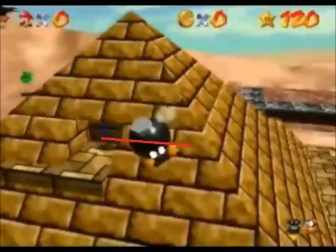This picture shows the approximate point where you want to ground pound at the top of the pyramid in order to clip through and go into the loading zone. The top of the pyramid star is a good reference. If you ground pound too high, you will go through the top and miss the loading zone. If you ground pound too low, you won't clip through the pyramid. It is usually better to ground pound low, since if you don't clip you get another shot at the ground pound.